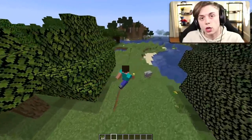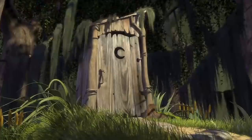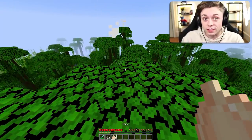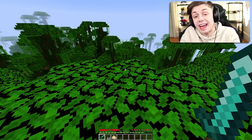This next one is an absolute crowd favorite - it replaces witches with Shrek. He's a little fast, you gotta be careful with him, but when he dies he drops onions. Pretty cool if you ask me. He's unrecognizable but he's here. I just wanted to add that I love this data pack.